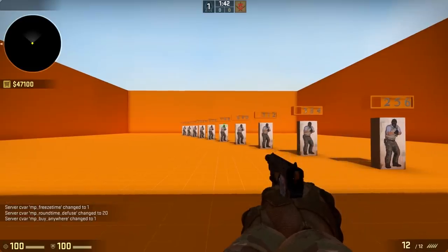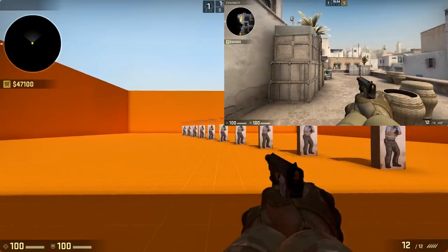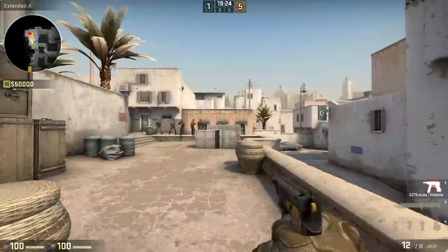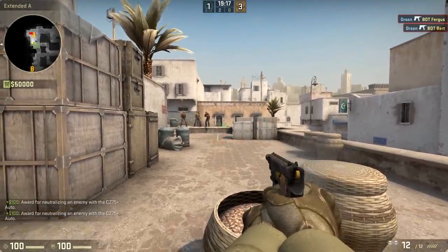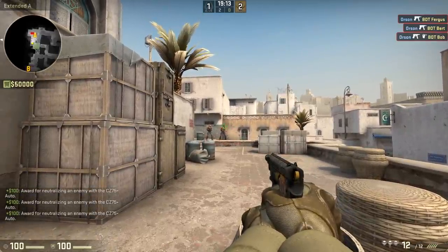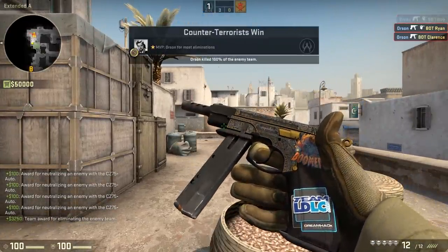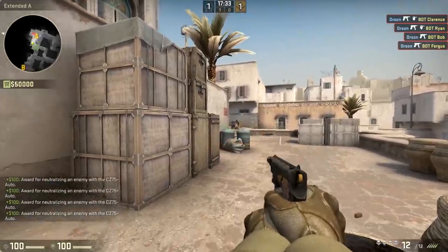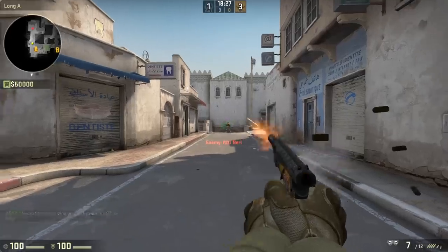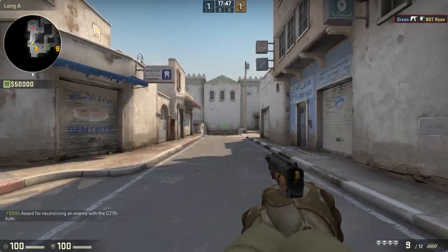The precision of the weapon drops off significantly from 512 units to 768 units, which is the distance from Short A to ramp on Dust 2. Here, it only gets a one-tap headshot 58% of the time, so tap-shooting isn't perfect but starts to become your only option. It can take the entire magazine of 12 rounds, with perfect aim and perfect control, to kill the enemy player — and even then, the randomness will sometimes rob you of your kill. Because you only get two magazines of 12 rounds, you can very easily waste all of your ammo at this distance. As you get even further away, I don't even recommend engaging at all, but if you're forced to, conserve your ammo and just go for tap shots.